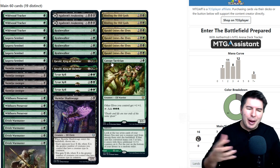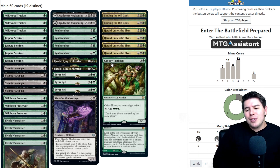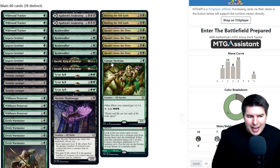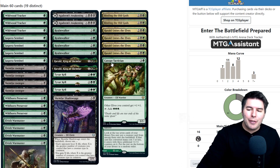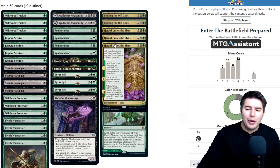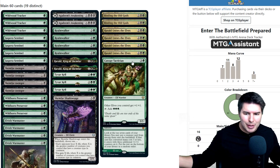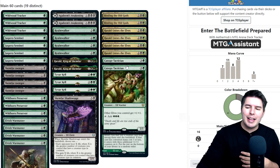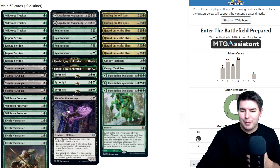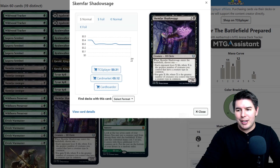Canopy Tactician at four mana gives other elves you control +1/+1 and can tap to add three mana, which is really nice. I wasn't sure I loved this card but it's a great hit off Herald Unites the Elves — another elf lord that helps us go wide. We're running two copies, though it does make us trim some other good cards like Skemfar Shadowsage.